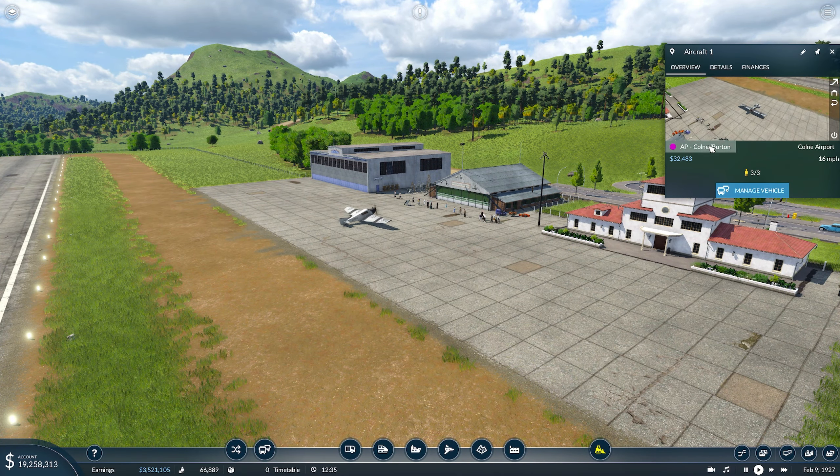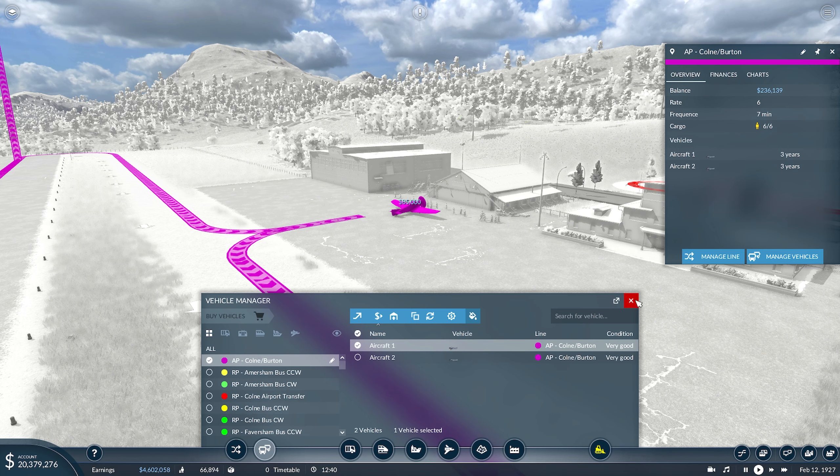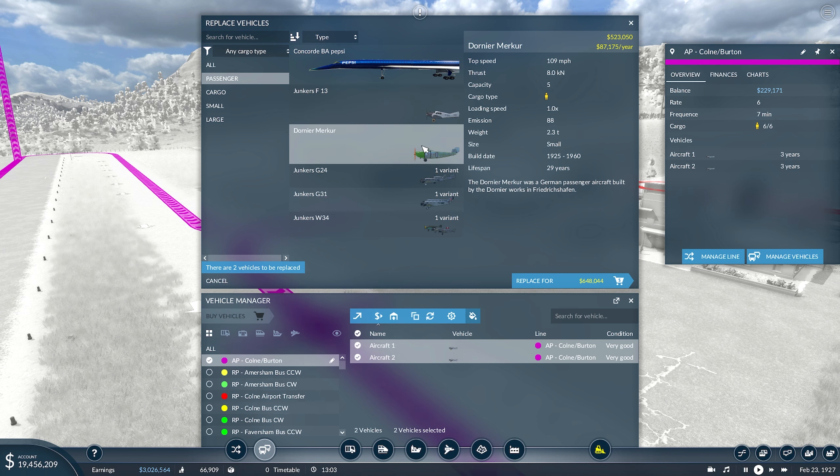With that being said, let's have a look at what we can alter here. We've got the two aircraft at the minute and they only carry three. If we were to change both of these vehicles... it looks like a mod has unlocked. This Concorde isn't going to come in until around the relevant time — it was one I saw on the workshop and thought it might be cool to have flying around the map. So we're currently on a passenger capacity of three at 85 miles per hour.